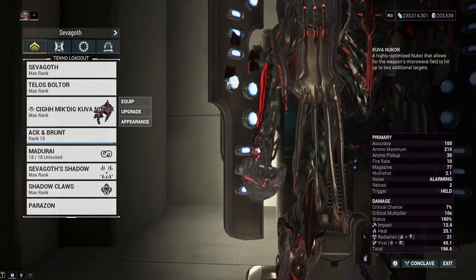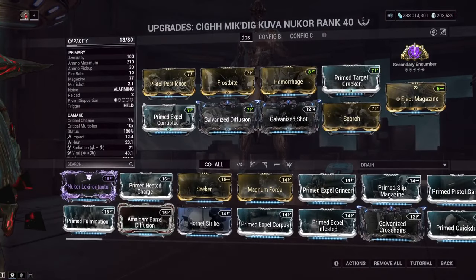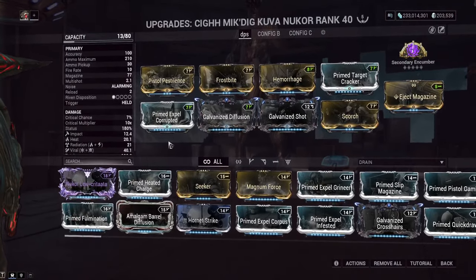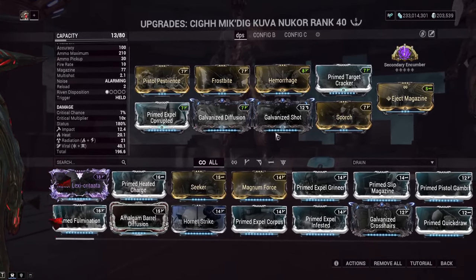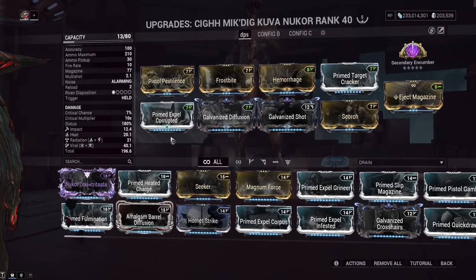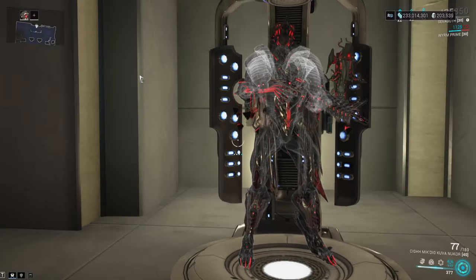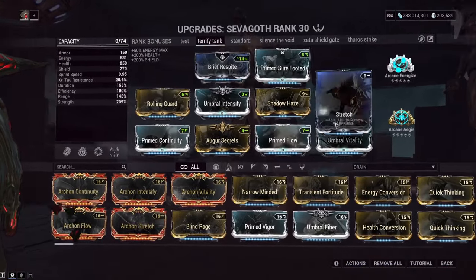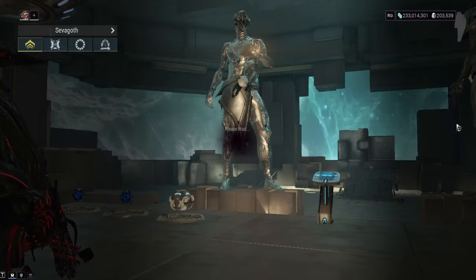The goal is just to get Impact procs on enemies. We don't have the best Impact weighting but we only need five Impact procs. We have 180% status chance and lots of fire rate and multishot, so it shouldn't be too bad. This weapon can also kill enemies outright, which is nice. That said, let's go ahead and show some gameplay — reminder that this mod is not actually reworked yet, so you're seeing current-patch footage.